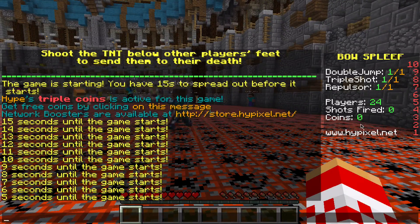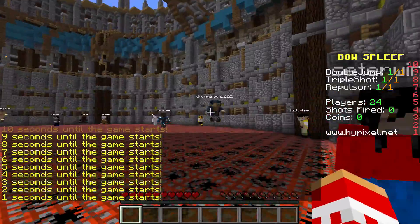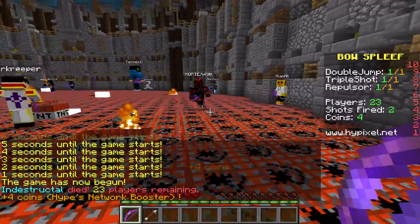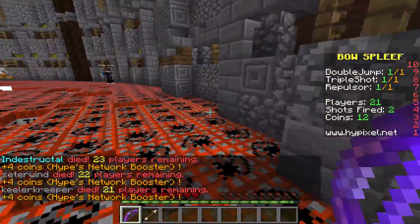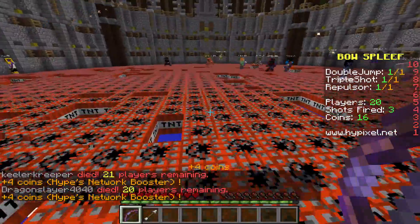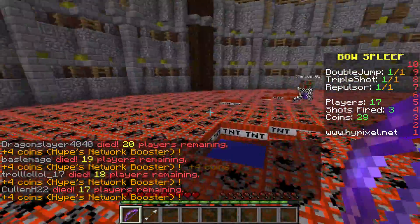They got a little countdown — 24 players, shots fired: zero. I can double jump and triple shot — ooh, look at all that. See, it's best to kind of hide in the corner and then just hope that nobody sees you. Oh my gosh, it just falls out underneath you pretty much. You just got to be the last guy left.